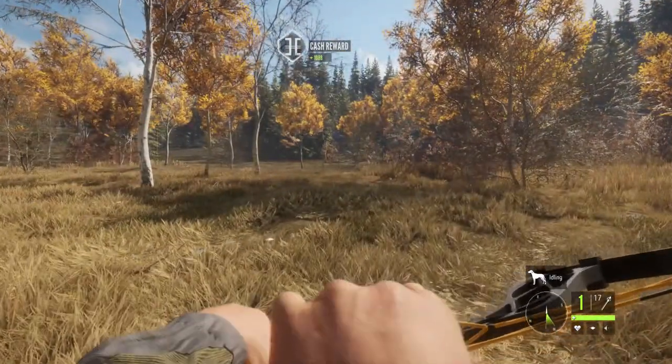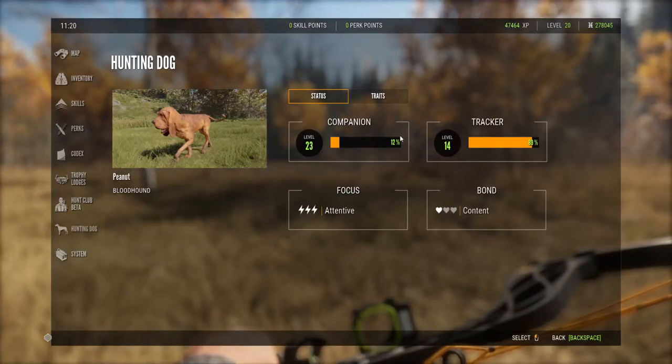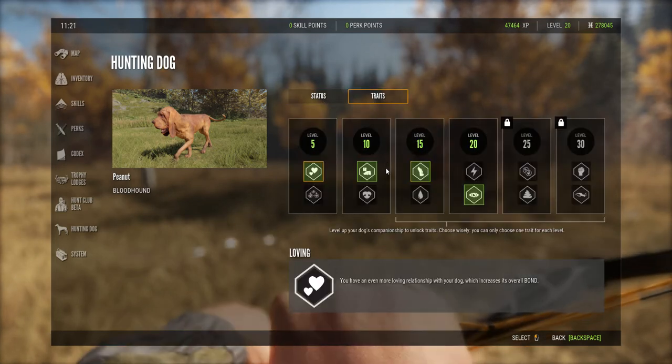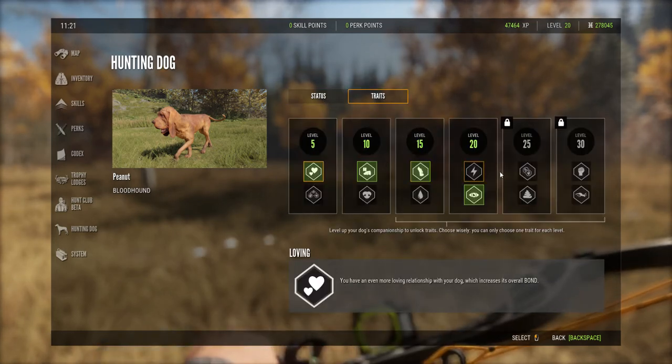The last thing I want to show you is the traits. I won't go into them here because there's a lot more to this. Every single five levels of companion level, you get to pick one of these. The top row is typically companion traits that help the dog be your friend and help you in various ways. The bottom is the tracking skills to help improve tracking. It's important to pick the right one because you can't unpick it once you do — but I'll try and do another video on that.